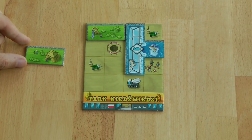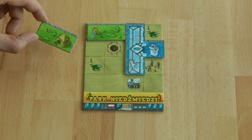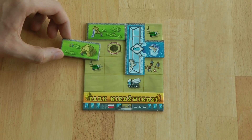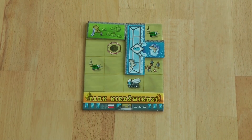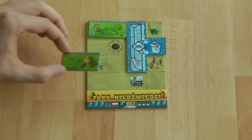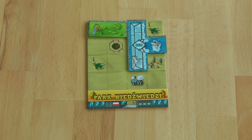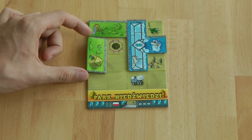A player places one tile from their supply onto their park board. The tile placement rules are as follows: the tile must fit on the marked spaces of the board and cannot hang over the edge. The tile may not cover the pit icon, may not overlap another tile already on the board, and must be orthogonally adjacent to another previously placed tile.